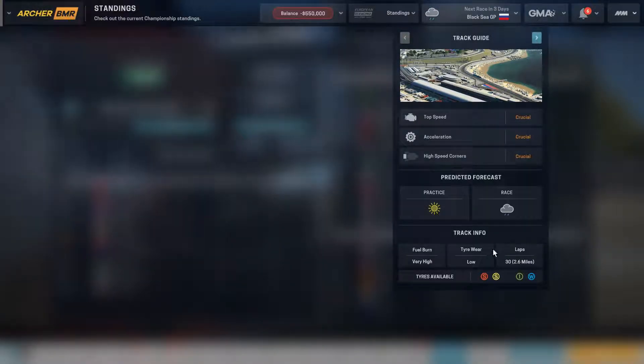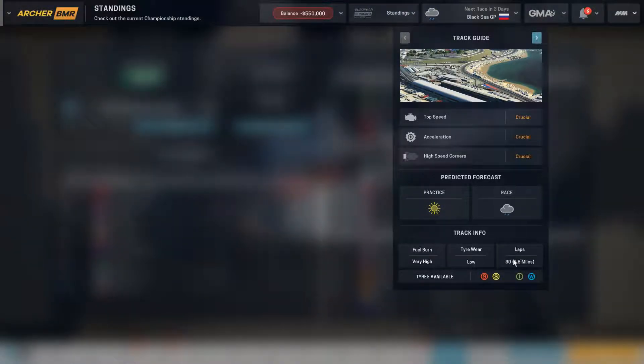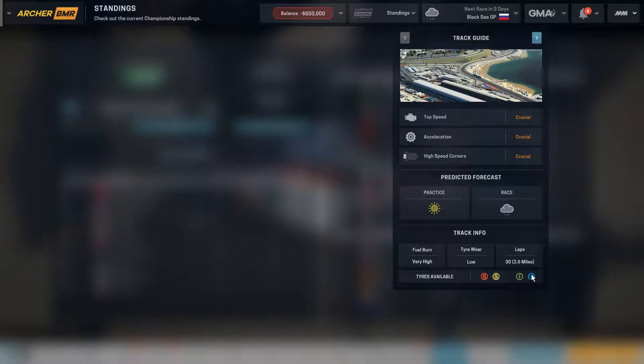Tire wear is low, so probably not too demanding corner-wise. The laps are going to be 30, a little bit above the average we went over in the rules, probably because of how fast it is. These are the tires available — we have two different soft tire compounds, intermediate and wet weather tires.